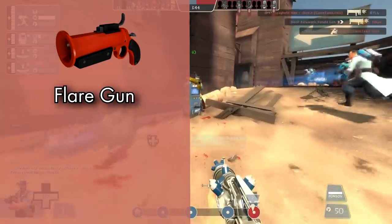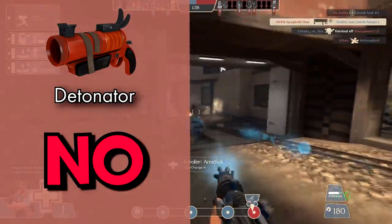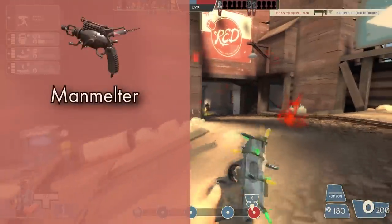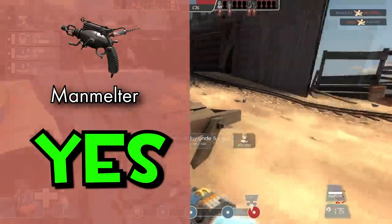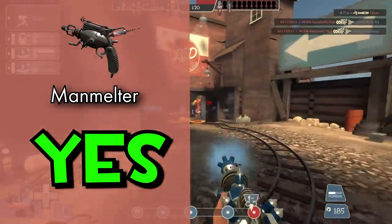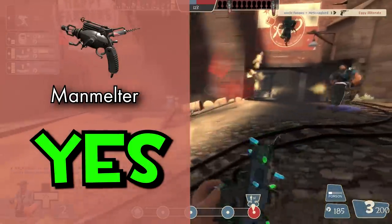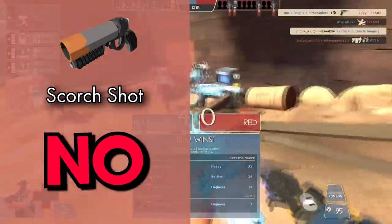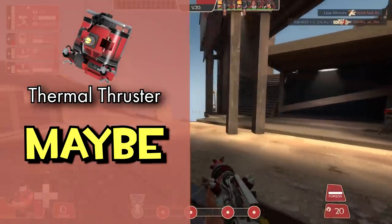The Flare Gun: no, perfectly designed, very solid sidegrade. The Detonator: no — it's overshadowed by the Scorch Shot in every way, but that's an issue with the Scorch Shot; it's not a bad weapon in its own right. The Manmelter: yes — without another Pyro on the enemy team you give up the utility of extra damage on burning targets, a shotgun, or even a jetpack, in exchange for a slightly faster projectile and no ammo pool. Even with another Pyro on the enemy team you have to rely on babysitting your teammates to get the most out of it. The Scorch Shot: ...fuck you.